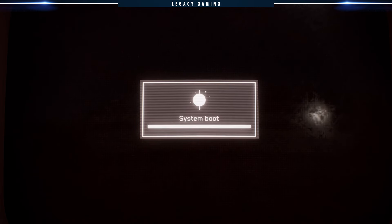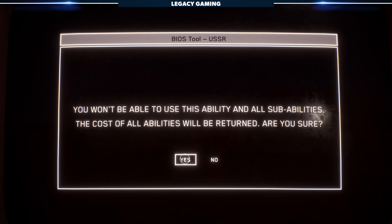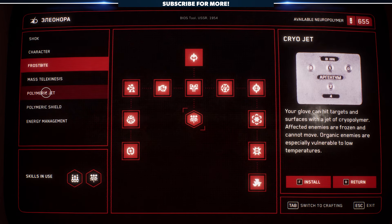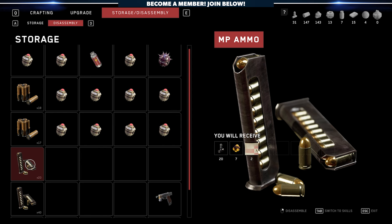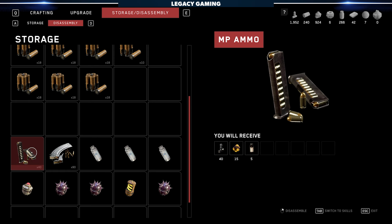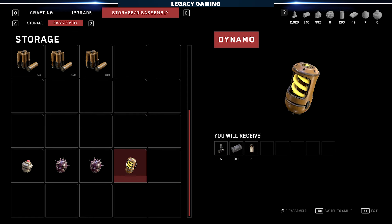This next tip may be obvious to some, but I'm willing to bet a fair number of you completely missed this. If you've invested a ton of Polymers into skills you don't like or need, you can fully refund those abilities without any negative effects. Simply head over to your Skills menu and select Return — this will allow you to refund every bit of Polymer you've spent so far, meaning you can endlessly adjust your skill tree and experiment with what works best for your playstyle. The same principles also apply to loot and gear: anything you aren't using shouldn't just be sitting around — disassemble it for precious resources that can help you craft what you need or eke out that one important upgrade.